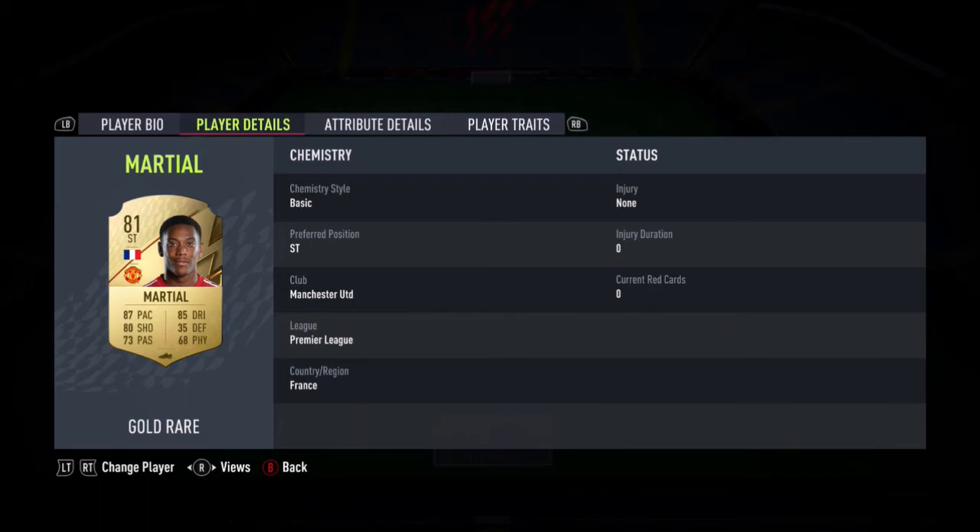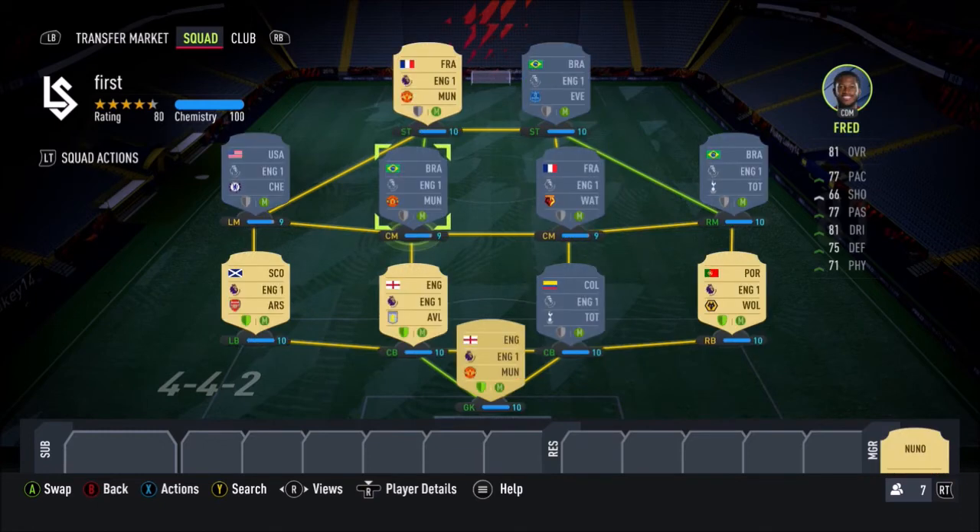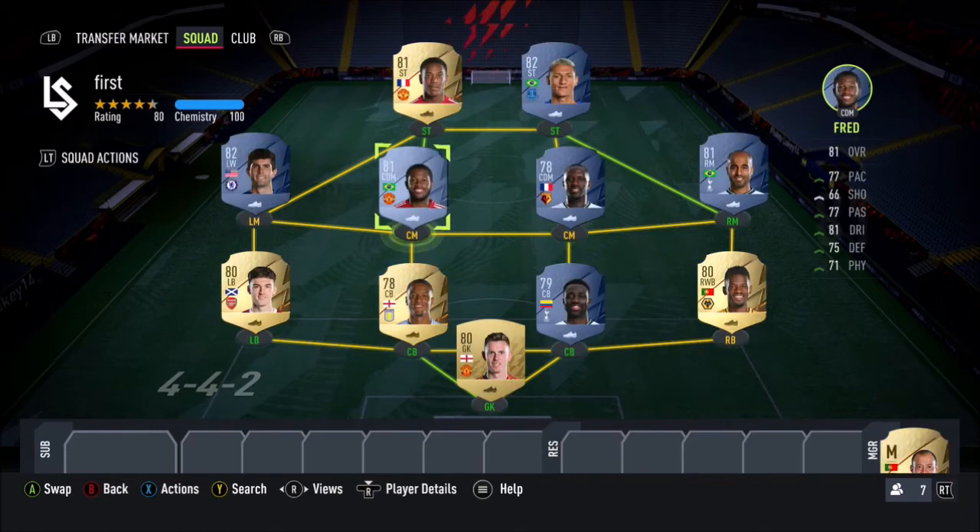Let's get into the 100k team. I thought I'd show how it sets up — you could literally go 4-4-2 defend to get the two CDMs on perfectly. Obviously if you've got loyalty it won't matter, but that's how the team would set up in-game. Now let's get to the 100k team.